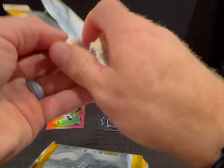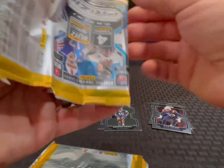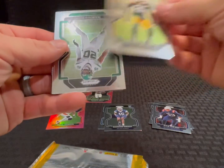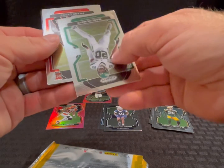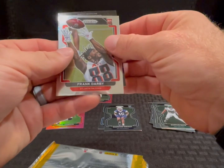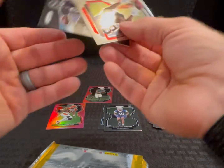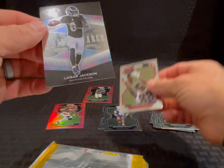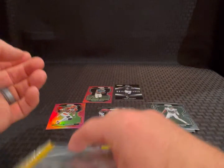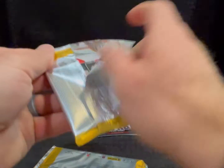Probably the best pink one we've gotten so far — three boxes in, we've been struggling trying to find quarterbacks. Marcus May, Frank Darby rookie, and a brilliance Lamar Jackson. Decent start.